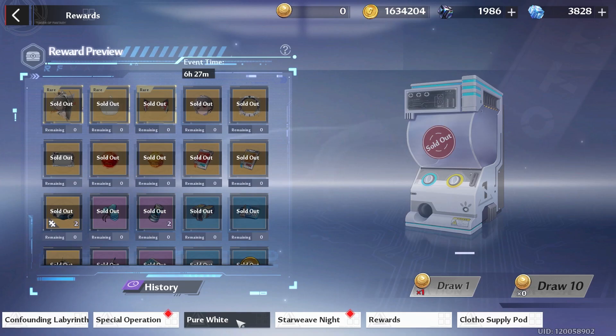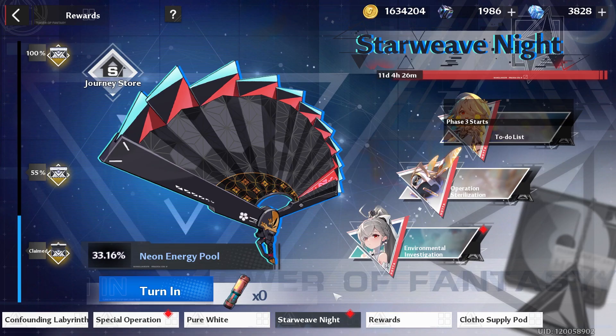For our events, hopefully you've logged in enough to get everything from the Supply Run. Then we have the gacha event — this is the last day to do it, so if you're going to pull, do it today.